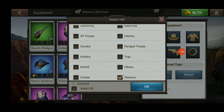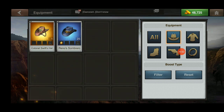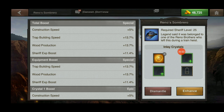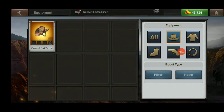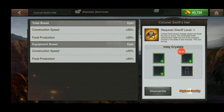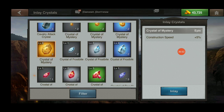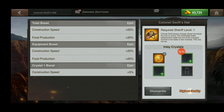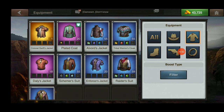Let's uncheck those and click on construction gear. The Reno sombrero has a level 6 gem that gives no construction speed — just trap building, wood production, and sheriff XP. I'm pulling that out. The Colonel Swift hat gives 20% construction speed, and I'm going to drop one of these level 6 Crystals of Mystery in there to increase it an additional 5%.